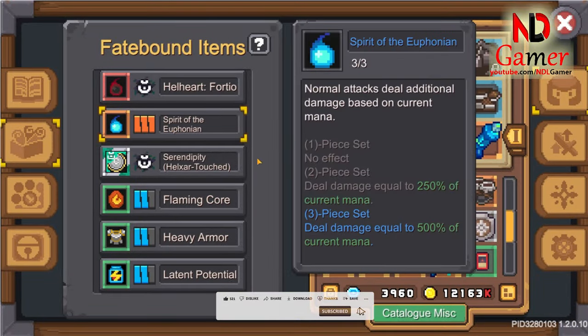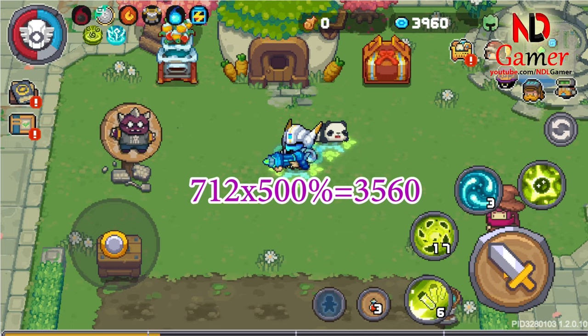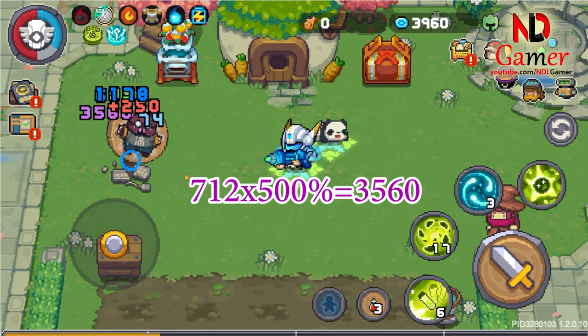First, let's talk about the exclusive fate bound of Zenotype, named the Spirit of Euphonium. This fate bound increases damage based on your mana. So, if you increase your mana pool, its damage will increase significantly. However, it only applies to normal attacks.